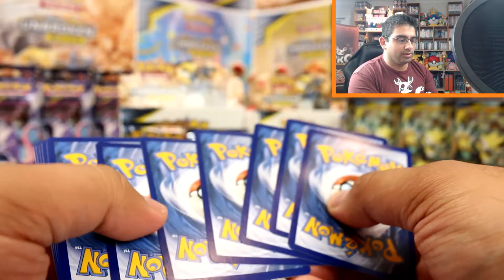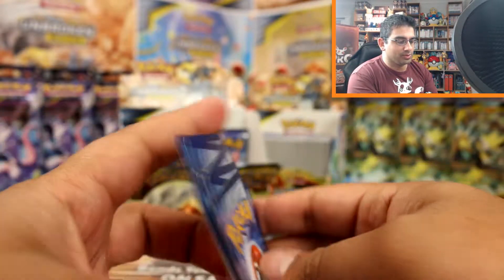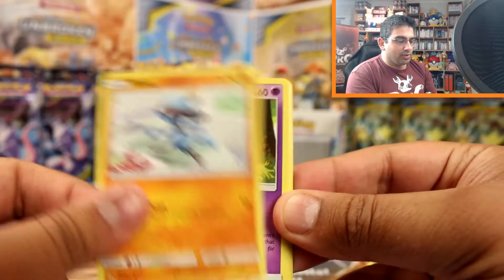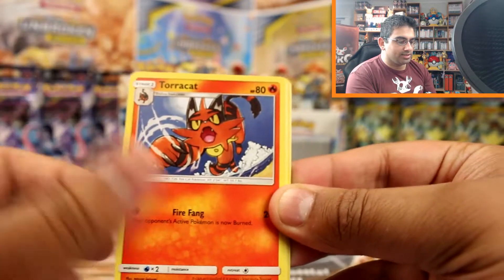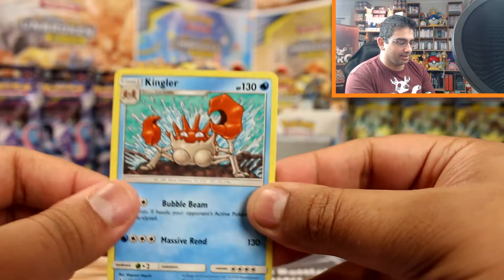I'm giving one of each of the Mewtwo and Zeraora ones away right now if you want to be in to win. Jigglypuff, Krabby, Riolu, Espurr, Porygon, Water Energy, Torracat, Poliwhirl, Gloom, Koffing reverse and a Kingler.